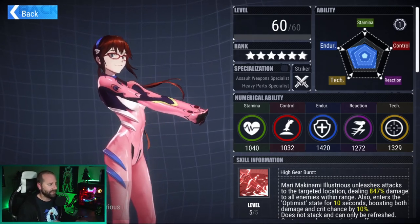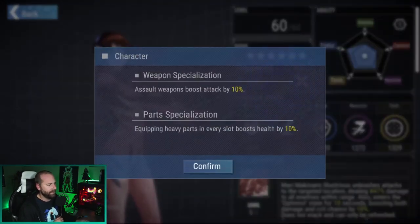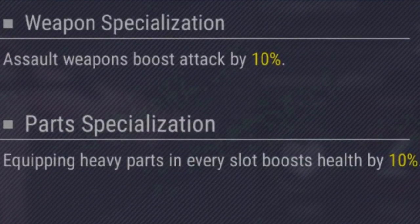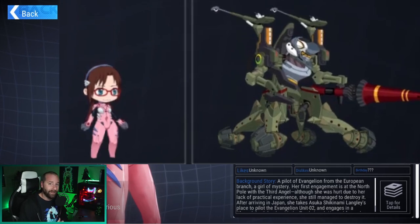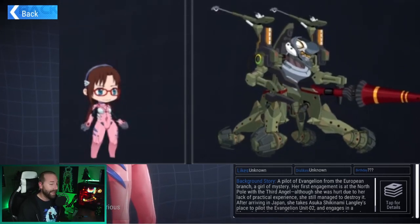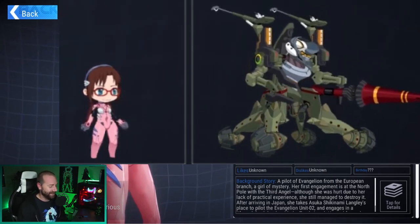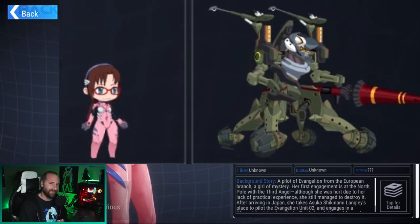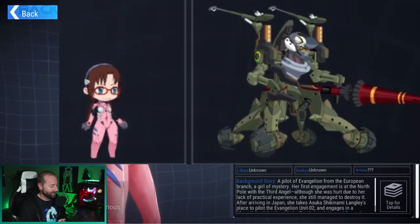Mari is a striker and she has the assault weapons and heavy parts specialization, which means she's going to have an attack boost of 10% and a health boost of 10% when she has her specs equipped. Looking at her SD models, I think her character model is really cute in game. Unfortunately, her mech model is hideous — I think it's the worst one of the Evangelion collabs. I do like the character model though.